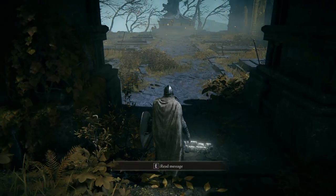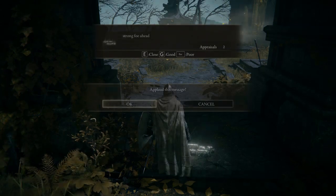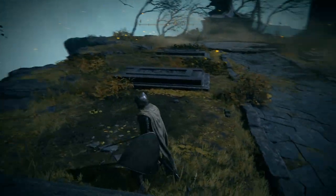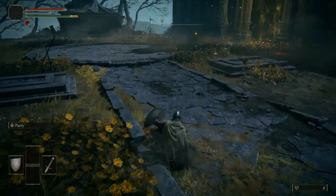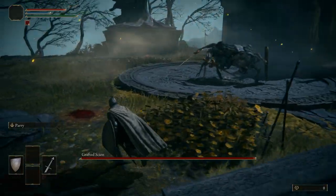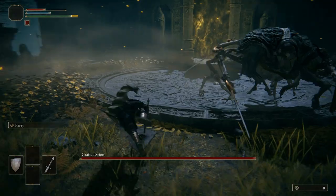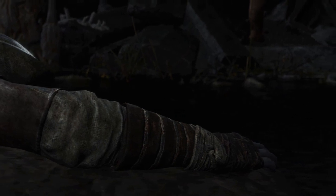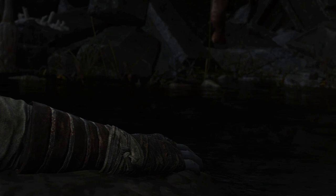'Strong foe ahead' — looks like our first boss encounter is right here. Okay, there we go. Try and roll. I think that's actually part of the story to die straight away, otherwise you wouldn't see these scenes. So don't feel bad if you die straight away, because it is part of the story.